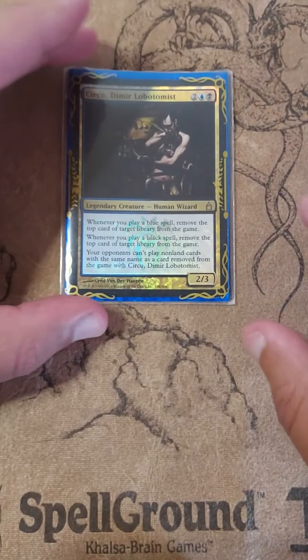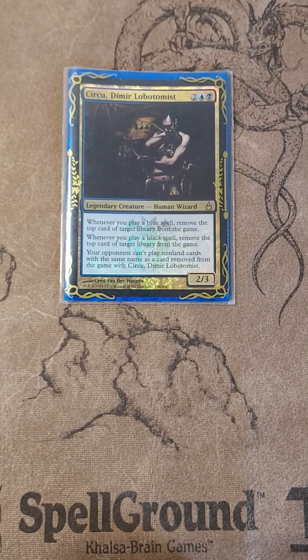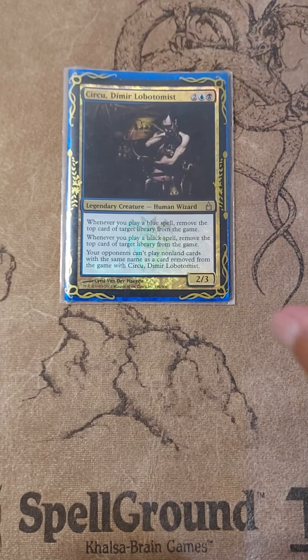And that is Circu — that is lantern control. Really good deck. If you want to try something different, you could run the lantern strategy for a while and cocktease with that before you Thassa's Oracle away. But it does take experience.